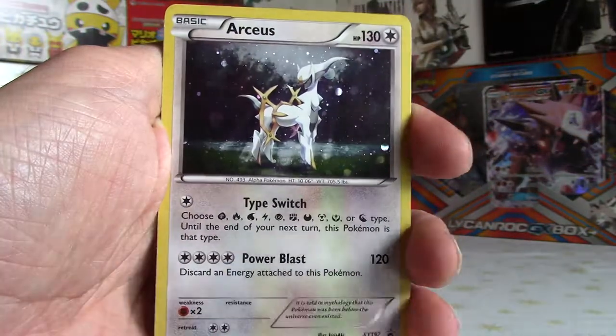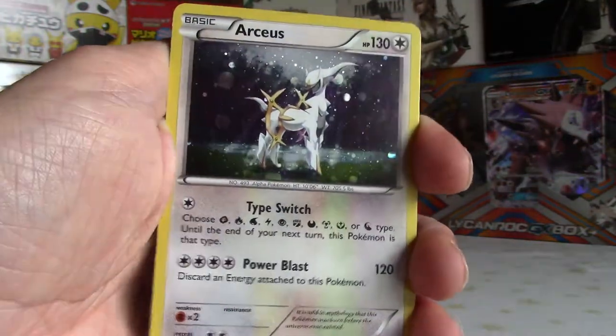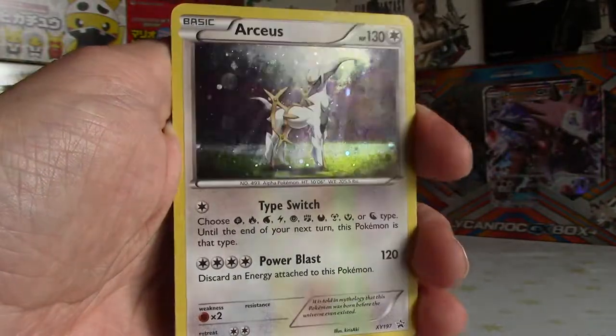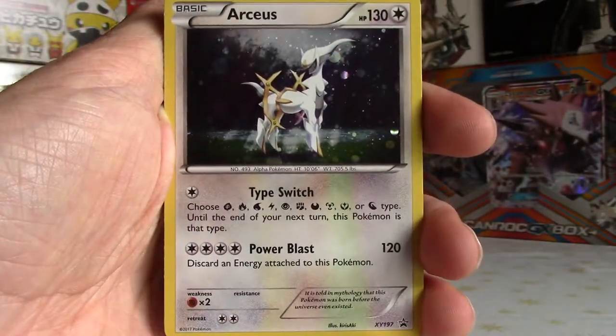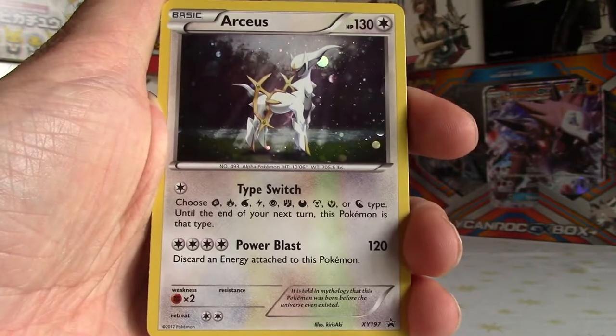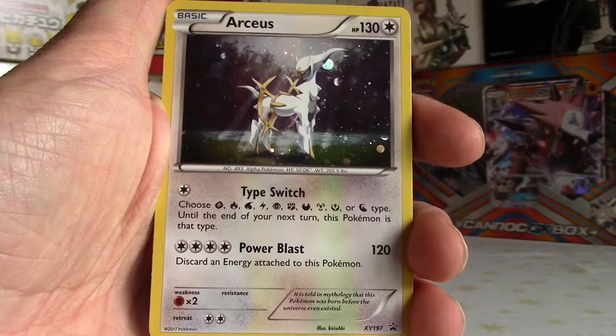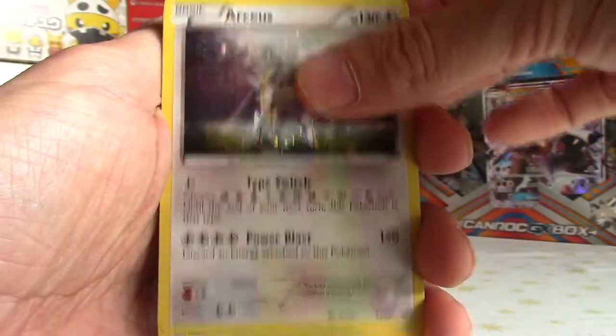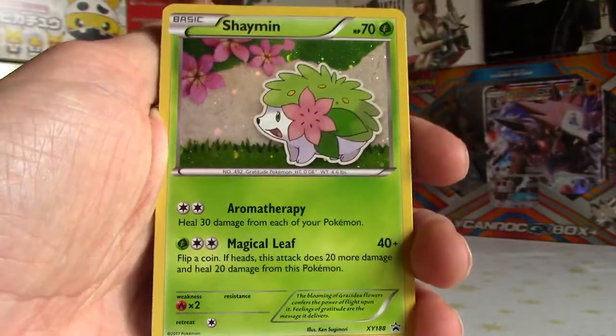Then we have an Arceus - a little hard to see but you can just about see that effect. Look at that - Arceus, 130 HP and 120 damage Power Blast attack. It's got a nice type switch as well, it's very cool. It's a nice promo. Got a Shaman promo as well.